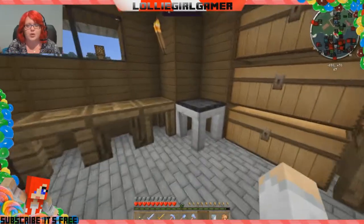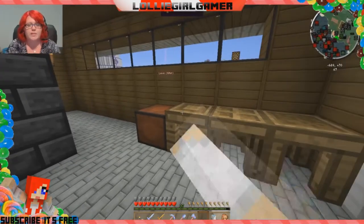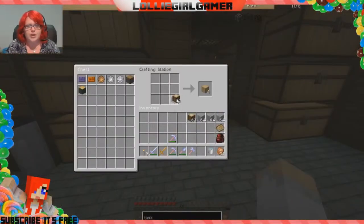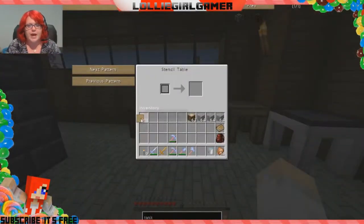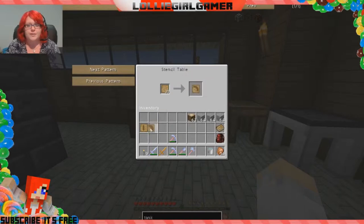We've got the stencil table, the part builder, a tool station, tool forge, and the pattern chest. The pattern chest goes next to the stencil table because you can actually access it through that. What we're going to do first is make some wood planks and then sticks. We're going to need to make some blank patterns — blank patterns are what you use to craft stencils that you put material into and make castings, so you can personalize your own tools.